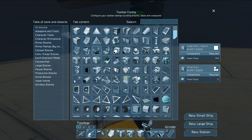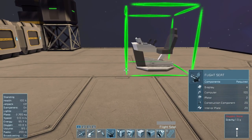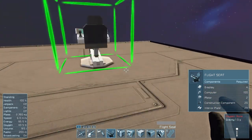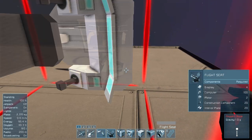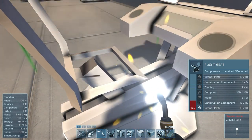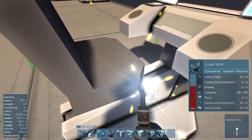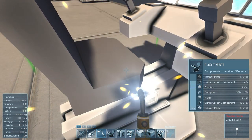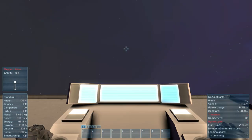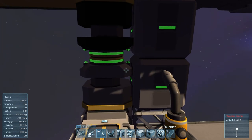Which one did we have? Did we have the small one? I think it was the small one — it has less glass basically. So this will be a good first test. I should be able to get into this and you should be able to see we have power and it'll charge my energy. My energy is 90 right now. It's connected through the merge block — and the connector block actually.